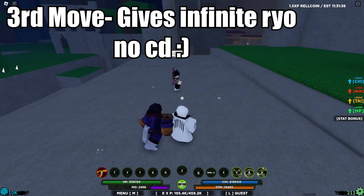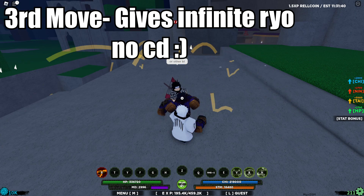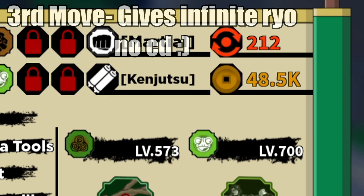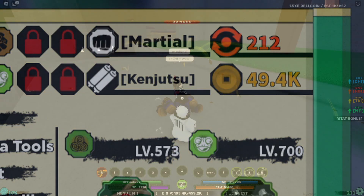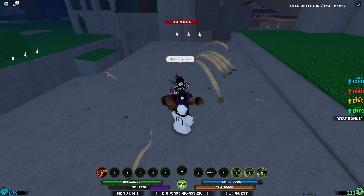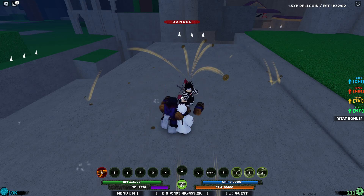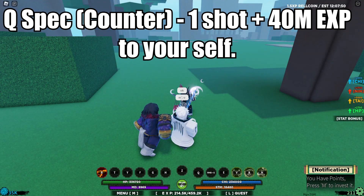The third moveset is probably the best one so far — it gives infinite row coins and has no cooldown. When you use this moveset, aura particles pop out and the row count is literally rising. It's actually infinite, and you can get probably 100k row or so every few minutes. This is actually insane because it gives a lot.